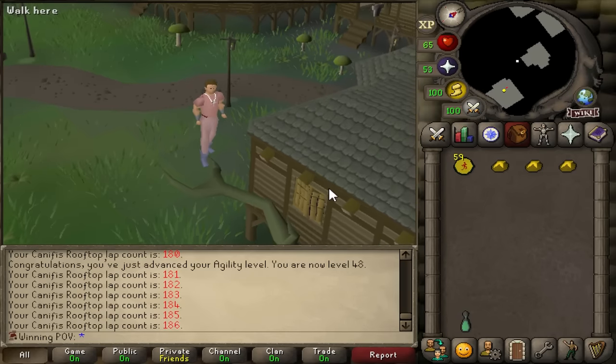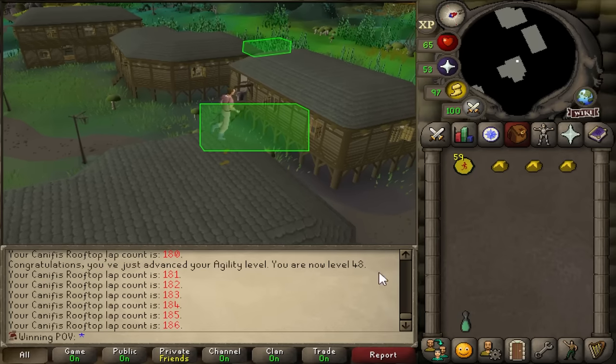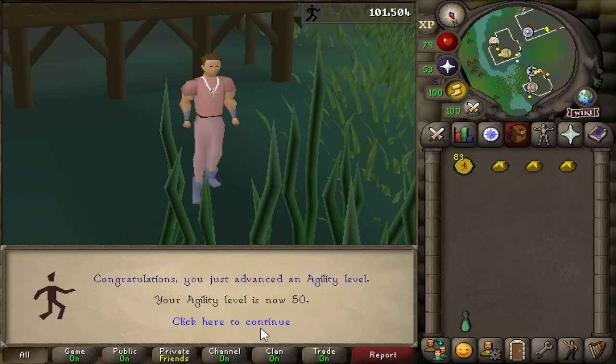I'm stuck at the tree, I don't want to jump. Your pants are different colors than your shirt. Dude, I'm never going to unsee that now. You have to change that right now. No. That is 50 agility. Now I can move on to Falador.